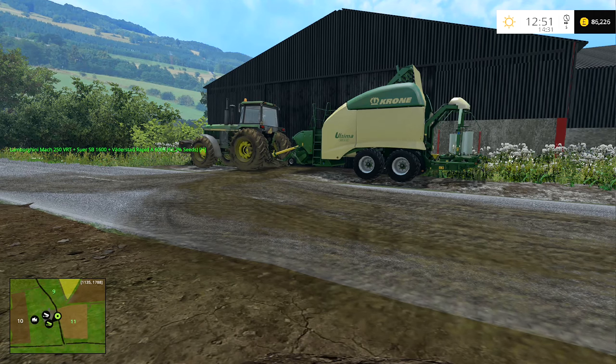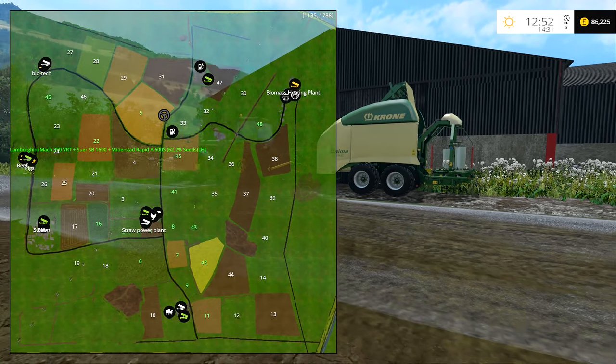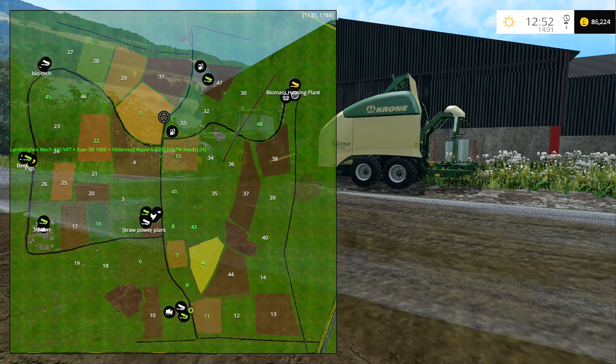Hey folks, it's Frithgar here. Up in field five you can see him there, he's moving back and forth — the hired help is carrying on doing the planting up there. I set him off again; he'd just run out of space at the angle he was moving at. I finished all the fertilizer spreading — the Deutz with the Amazon fertilizer spinner — that is now parked up in the corner of field 33.